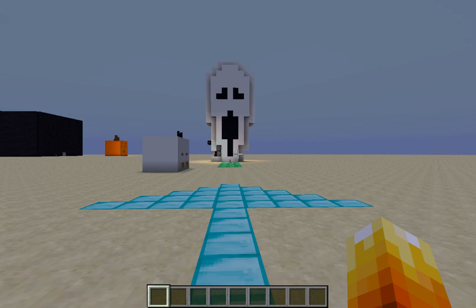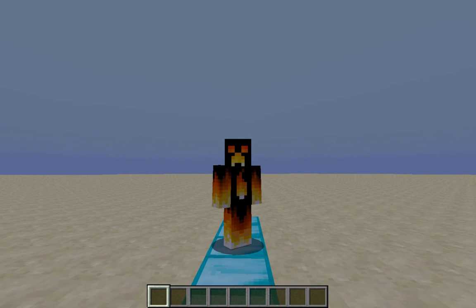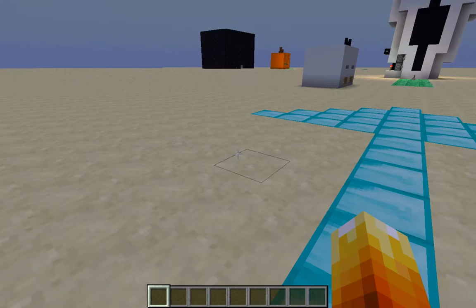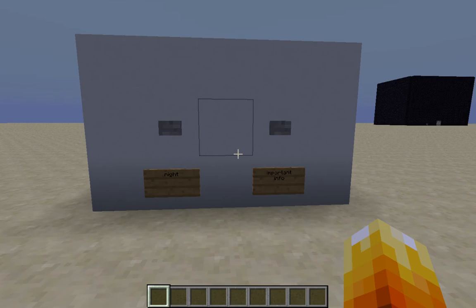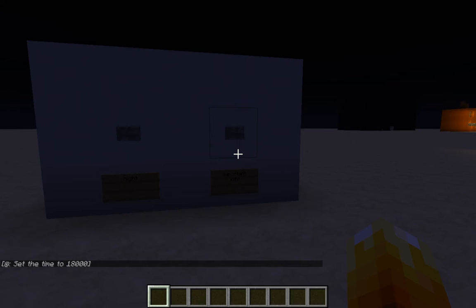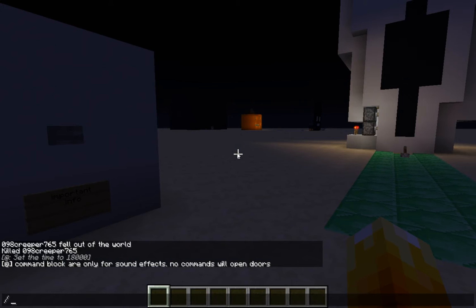Welcome back, this is Creeper. Today this is the haunted doors for Mumbo Jumbo's challenge, and I am going to be showing you the doors now. First off, there's a button that you can press at nighttime, and it says that command blocks are only used for sound effects. The command blocks will not activate the redstone contraption — they would not open the doors.